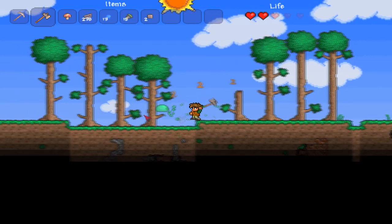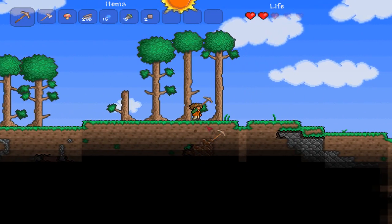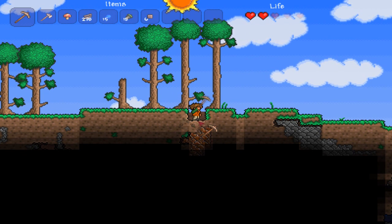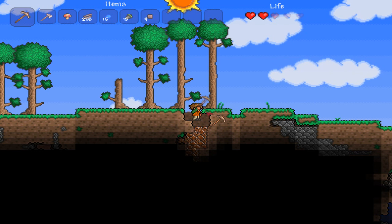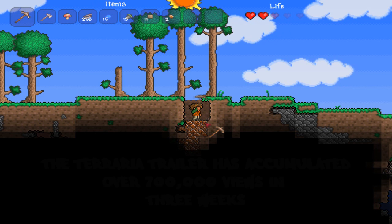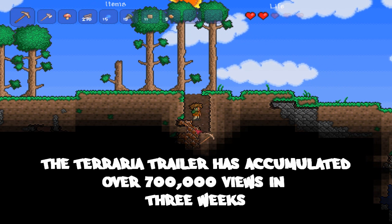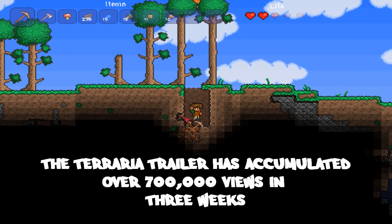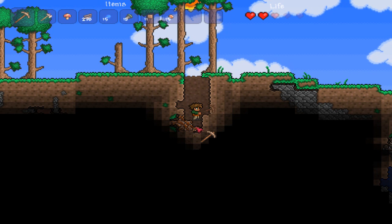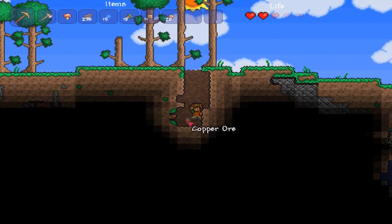It looks like the spawn rates for gel went up, because I have 15 gels already. I don't recall it ever being that high — I did watch a few episodes of the developer's Let's Play so I'd know a little bit about the game, and I don't recall the item drops being that frequent. Maybe I'm just getting really lucky.